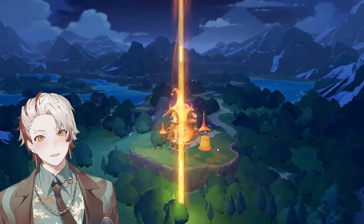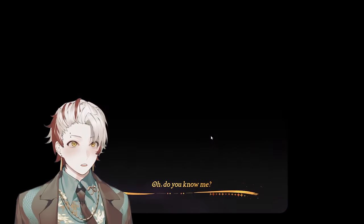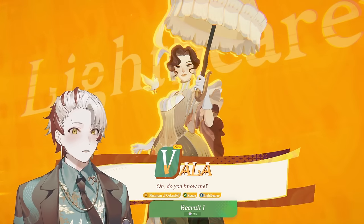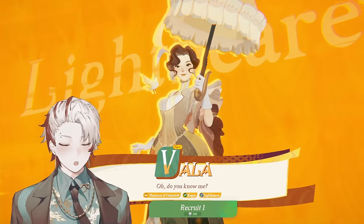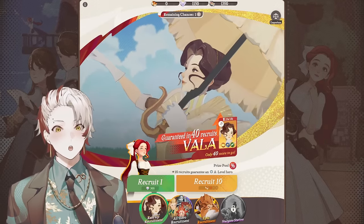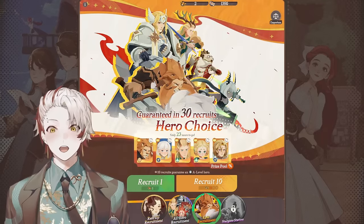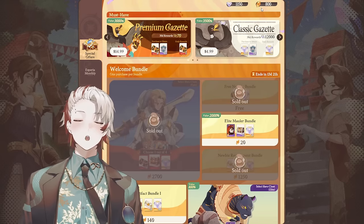Guaranteed! There it is. The sound is so sick. Do you know me? Oh wow. Elegance. Her forms are so cool. She's a Phantom of Oak and Fel, a rogue and a lightbearer. So we did 40 summons for Vala, 30 summons for the all-hero, and 100 summons for epic recruitment — 170 summons total. And we still have 800 dragon crystals and 1,150 diamonds left. Dude, it's so generous.